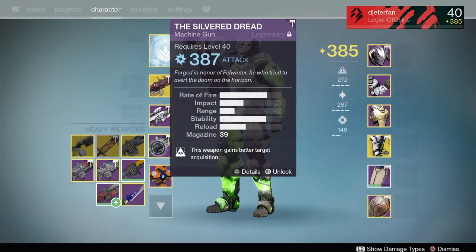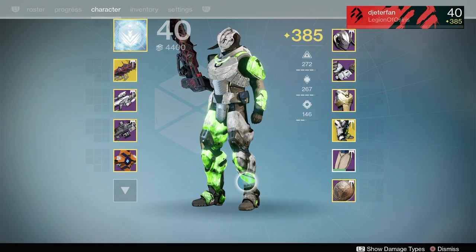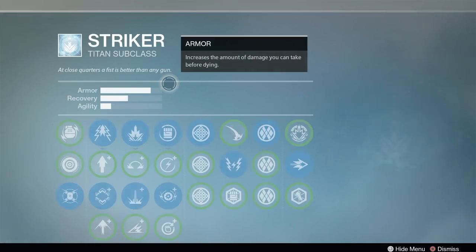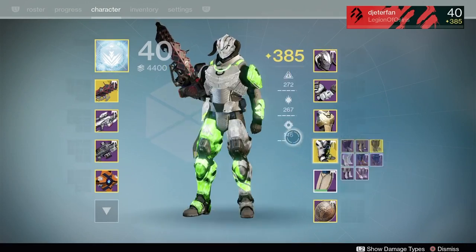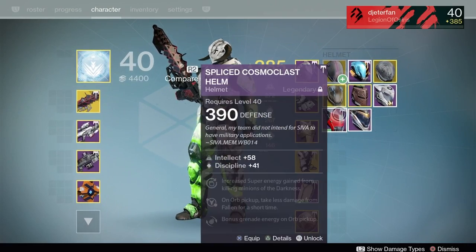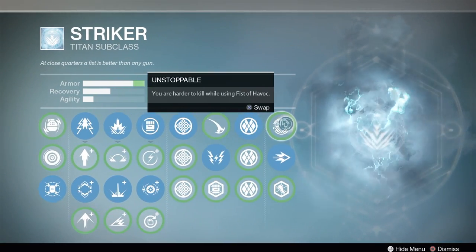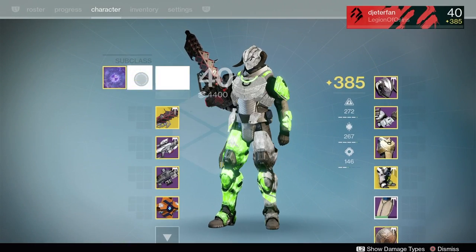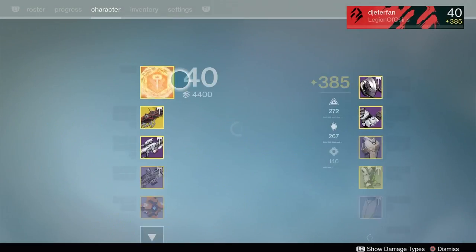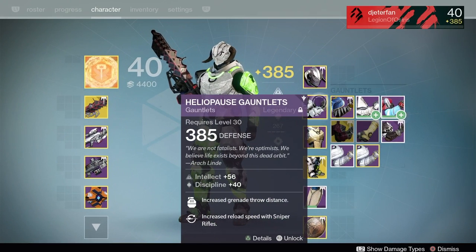For this next one, we've got Outbreak Prime, Devil's Dawn, and the Heavy weapon of your choice. For the gear, we're still rocking Dune Marchers. A lot of people will say the Outbreak Prime isn't really a PvP weapon and is mostly for PvE, but in my opinion with the Dune Marchers on, the Outbreak Prime is actually an incredible weapon — if anything it's a little bit overpowered. I was running it last weekend with the Dune Marchers, and the strafing speed mixed with the Outbreak Prime is really devastating. Because of the SIVA Swarms that come out — although they don't do much damage — they can lower people's health, and I've actually had kills where the Outbreak Prime SIVA rounds were enough to finish someone off and even assist teammates.